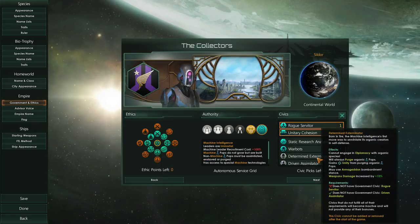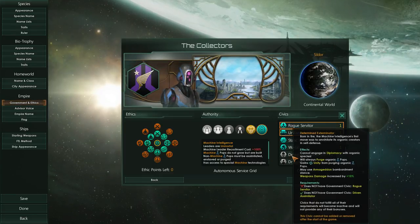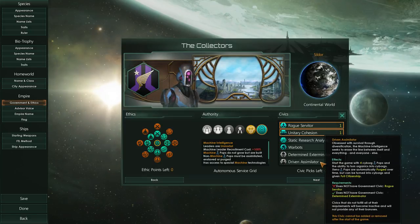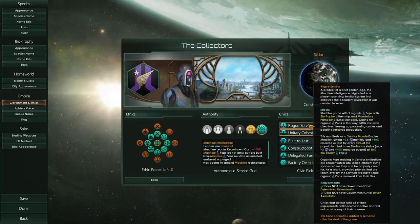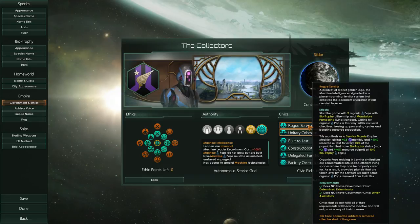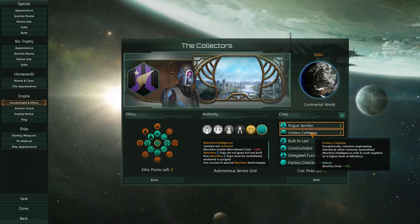There are three civics that sort of exclude each other. The determined exterminators are just out there to kill all organics but have no problems with other synth empires. Then we have the driven assimilators — basically Stellaris' version of the Borg, going out there to turn everyone into a cyborg. And then the rogue servitors are serving robots that have, in some form or fashion, become the dominant species, while the organics are just out there having fun, being pampered.